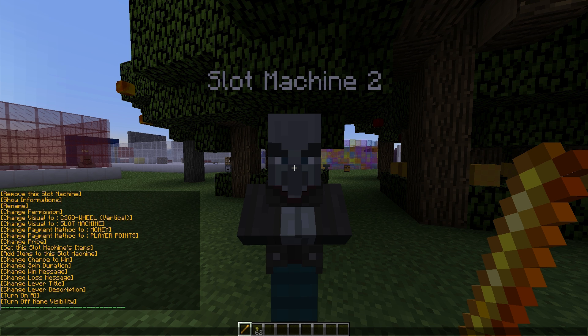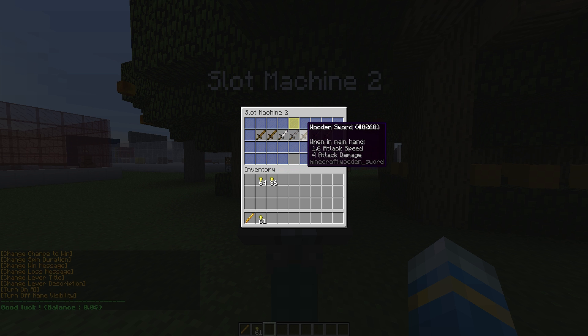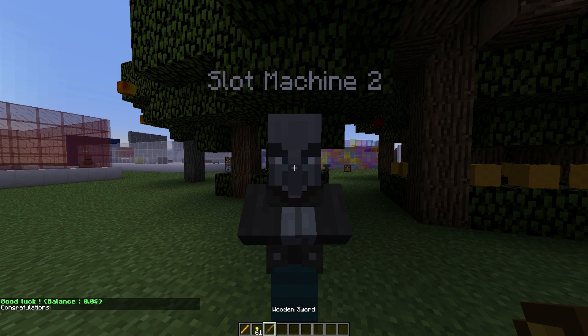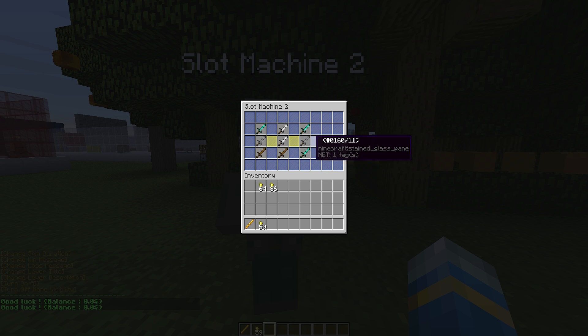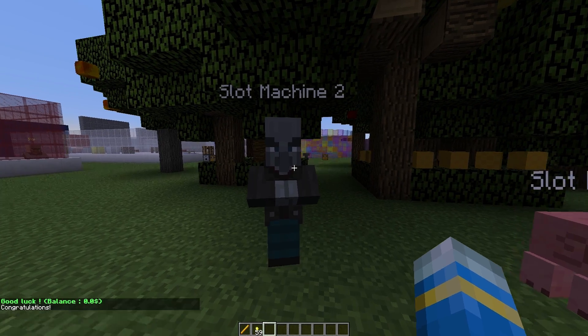If we right-click and go back to the visual, we can change it to a CSGO type wheel. We play it again — it scrolls along, slows down, and picks one when it lands. We got a wooden sword — not very lucky. With this type you only win if you get them all in a row, but we set the chance pretty high so that's why we won.